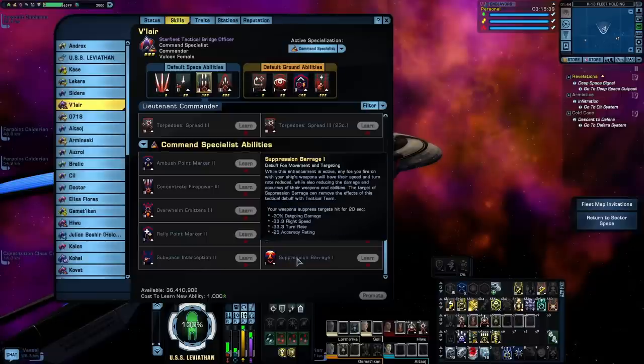The last bridge officer ability in the Command specialization is Suppression Barrage, which is really nice for tank builds. While activated, your weapons fire will debuff enemy targets — specifically debuffing outgoing damage, flight speed, turn rate, and accuracy rating — on every enemy you fire upon. This pairs really well with Fire at Will or Scatter Volley, depending on if you're using beams or cannons. This could also be helpful if you're just playing on your own, especially if you're struggling with survival in episodes or patrols; Suppression Barrage is a really nice way to reduce your enemy's outgoing damage.